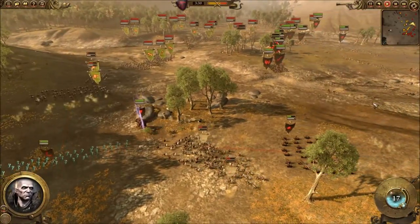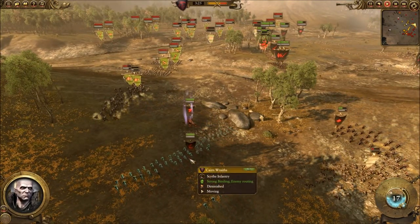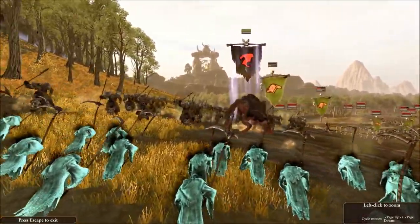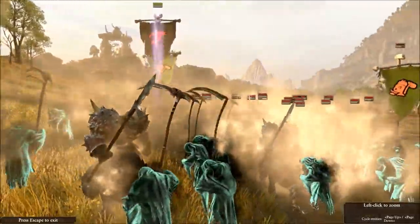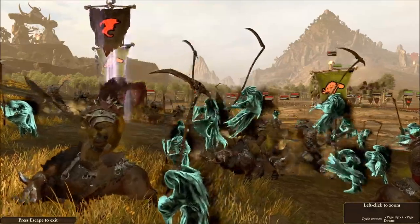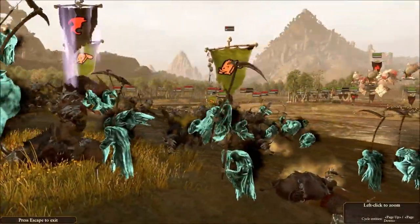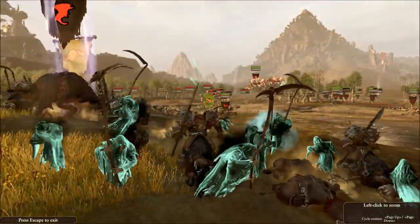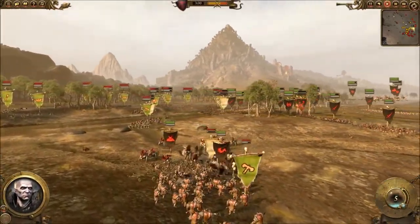Over on this side, Carn Wraiths are moving in to get a charge off on some of his Savage Orc Boar Biguns - though actually those are just regular Boar Boy Biguns, not Savage. My Vargulfs are going to charge in there as well, and this is again going to be a tough engagement for him - he didn't really get a great charge off. The Carn Wraiths with that high armor piercing are going to cut through the Boar Boys quite quickly. I'm going to be winning on this flank - the balance bar is definitely shifting in my favor.